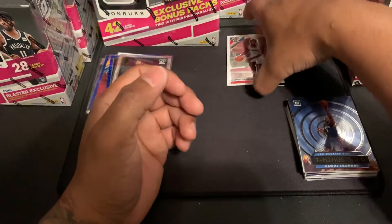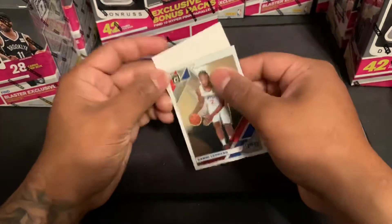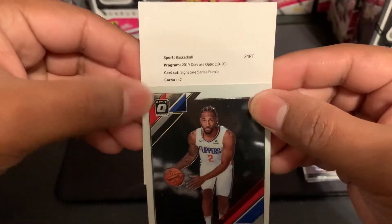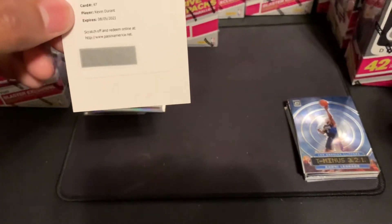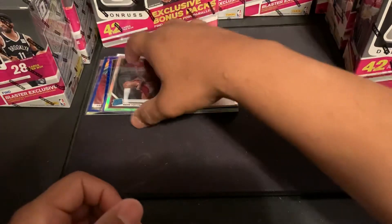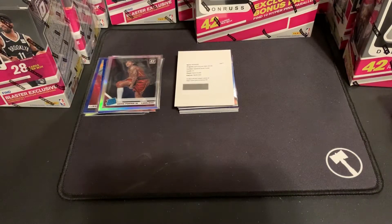Alright guys, let's see what this bad boy is. We're gonna slow roll it - it's a basketball Donruss Optic signature series purple. Please be Zion... Kevin Durant! Nice - I'll take it, KD auto. As long as it's one of the big guys in the NBA I will surely take it. That's off the first blaster, so that is sweet. Do I wish it was Zion? Of course. But I will not complain on an auto from a blaster.